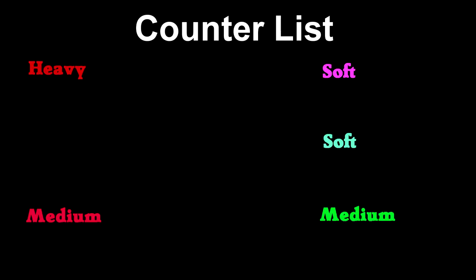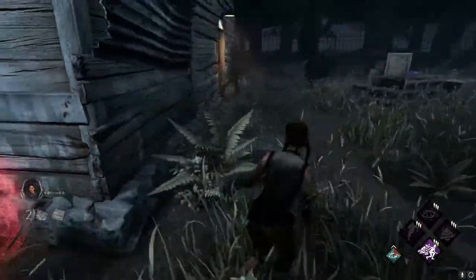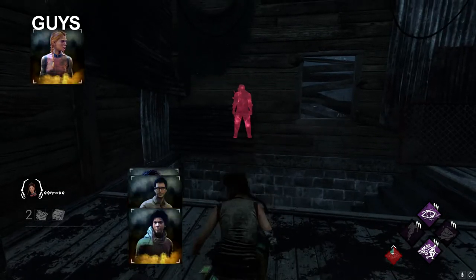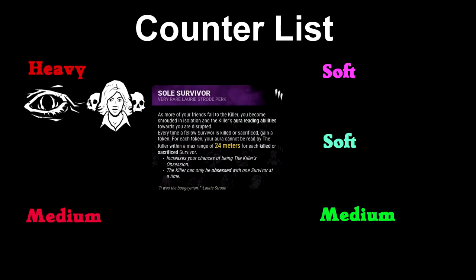I'm All Ears is countered by a bunch of perks, some more meta than others, divided into heavy, medium, and soft counters. The biggest counter is Object of Obsession, which essentially turns your perk into a disadvantage — the survivor sees your aura for the full 6 seconds with no cooldown, and they can tell you're using I'm All Ears and relay it to their team. The second biggest counter is Soul Survivor: once one survivor is dead, you will never properly use your perk in a chase again, and it's hard to tell they have it unless you've chased them before.